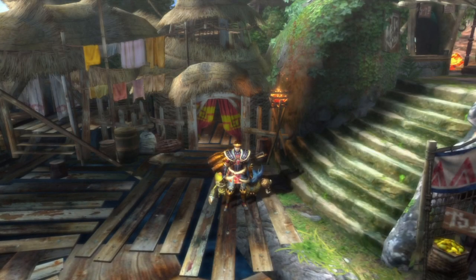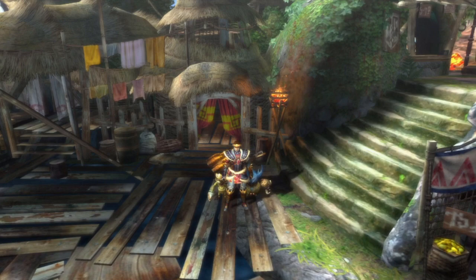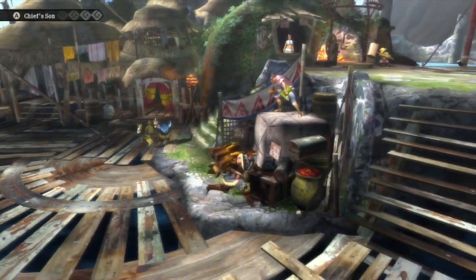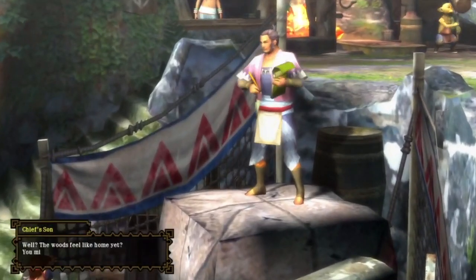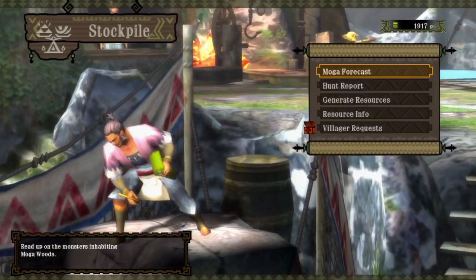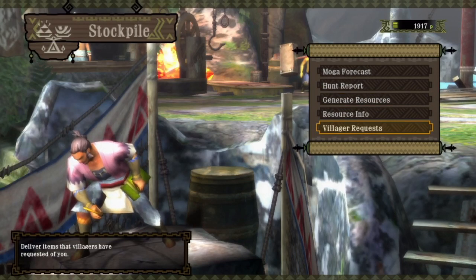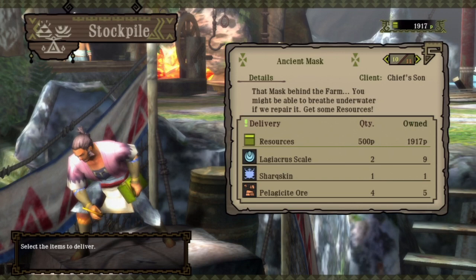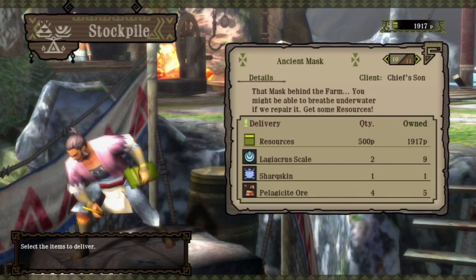Hello everybody, how's it going? This is Ecumann and welcome back to another episode of our Monster Hunter 3 playthrough. So it's been a while since our last episode and we need to unlock the urgent quest so that we can move on. As far as I understand it, we need to make the Ancient Mask.